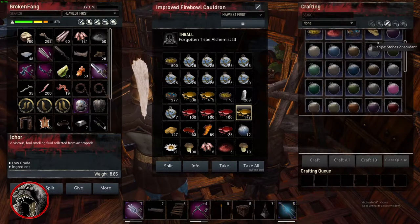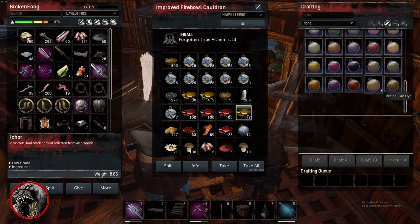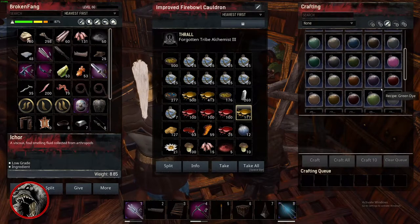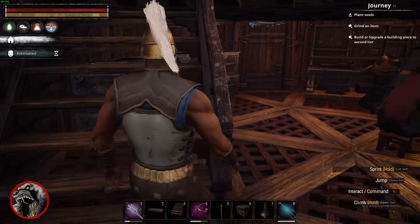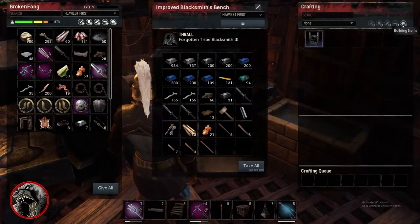Maybe armor is just the dyes and then that cleans things up a little bit, but that's not for me to figure out. My discussion topic is that every search criteria should be filled out.